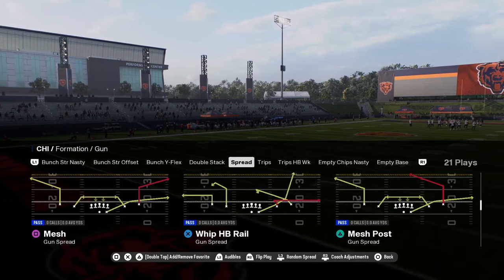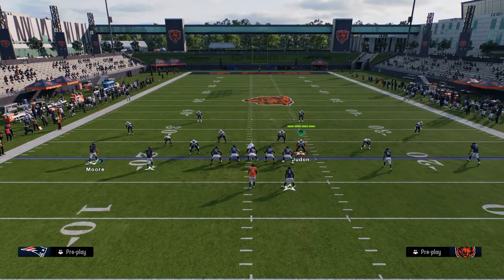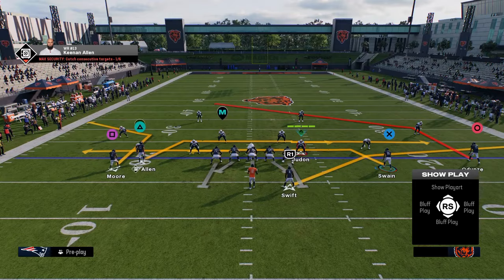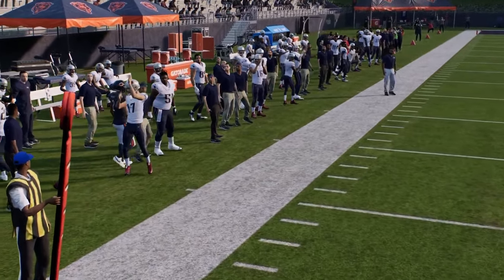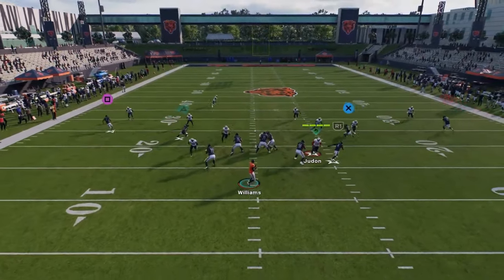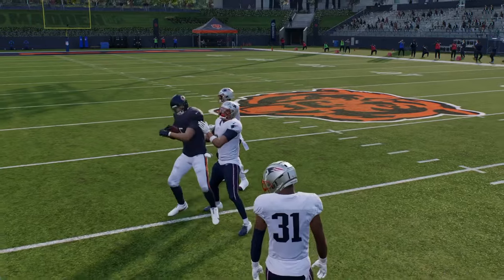This RPO slot slide is insane. Mesh post — this is probably one of my favorite plays. I can motion to the right and bring him inside a bit. If I can get him to come inside more, this is now an easy man-beating route on the left side. And I also have that sharp cutting post. Sharp cutting routes just beat man a lot better than hot route posts or hot route corners.